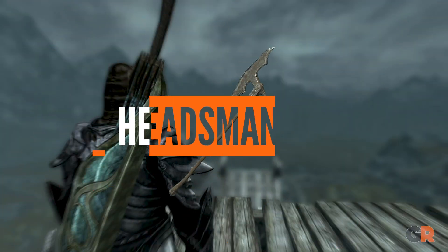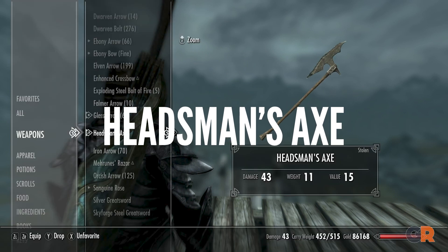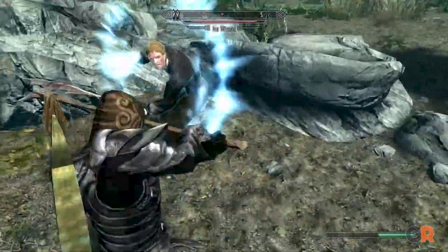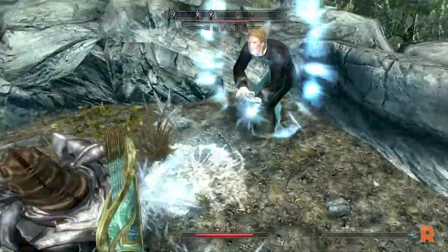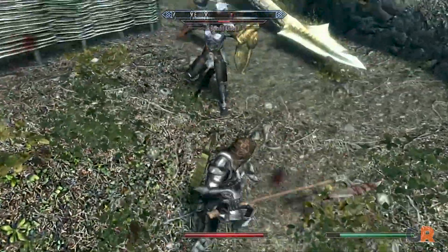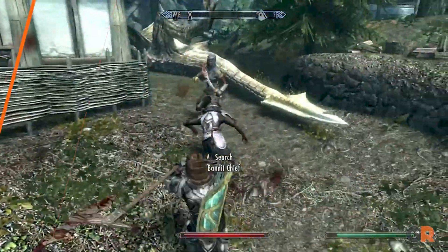Next is another axe, the Hedgeman's Axe. This axe is the longest weapon in the game, making it pretty unique despite its low attack stat. While not always a practical combat option, it makes for some fun gameplay and roleplaying. To get it, you'll need to take it from Atar after the execution in Solitude, whether that's by stealing or even killing him if need be.